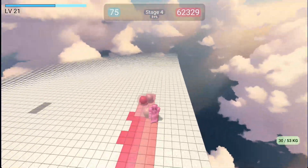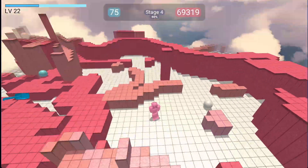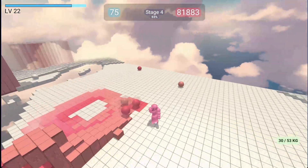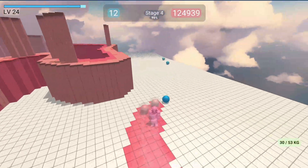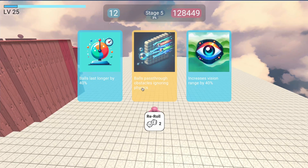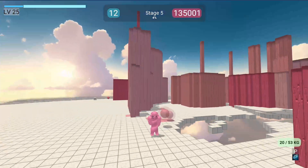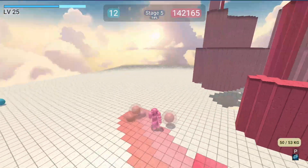It gives you five times the points that the building gave you before. We actually need to increase the vision — we are really short on vision. We got another map extension — that's really good. Once you grab the balls they can pass through the buildings, so basically they don't get stuck anymore and it just converts a lot of buildings.